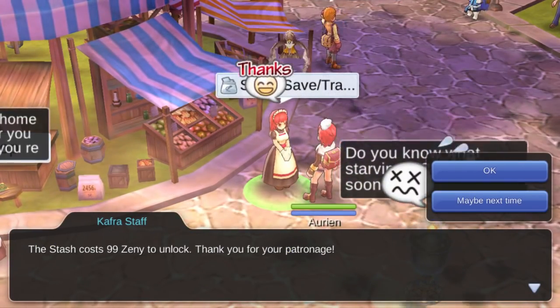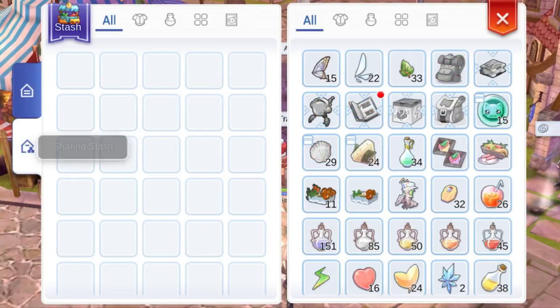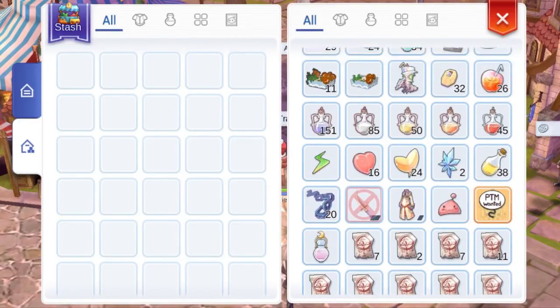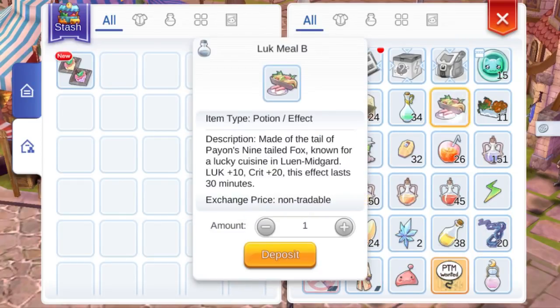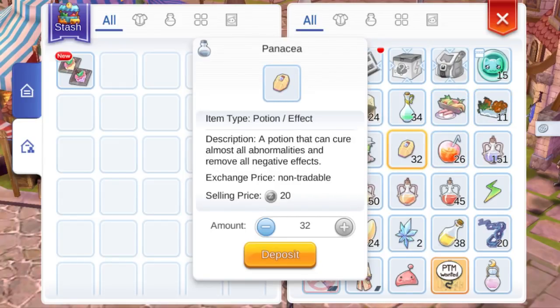Here's how you can use it. Go to the nearest Kafra NPC and open your stash. You'll notice to the left that you have two kinds of stash. One is the stash, which is your personal bank. And the other says 'Sharing Stash,' which is an account-wide bank. You can put any item here you like that isn't grayed out, and all your characters in this account will be able to pick them up. For example, since this character is an archer, it doesn't need strength meals, so I'd put that in there for my other characters. I also like to put my stat and skill reset items in the shared stash.